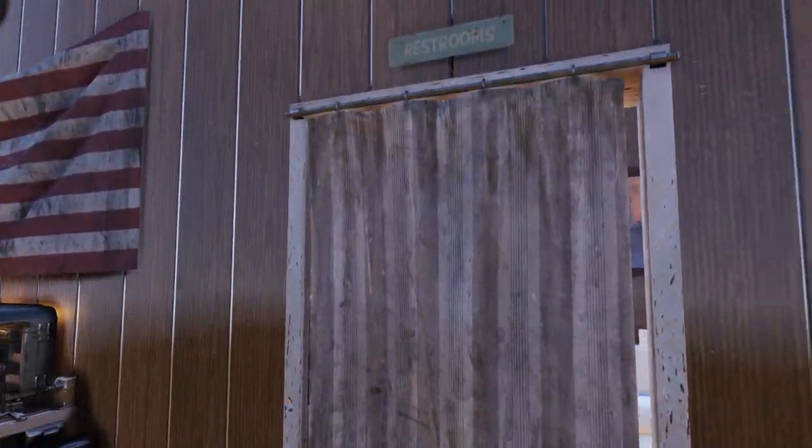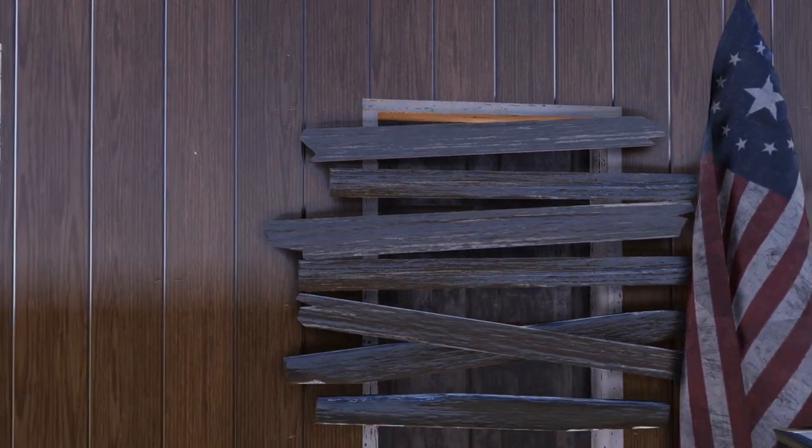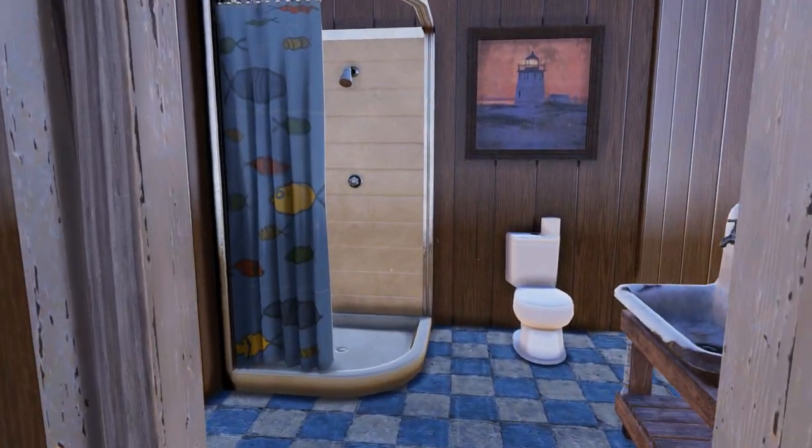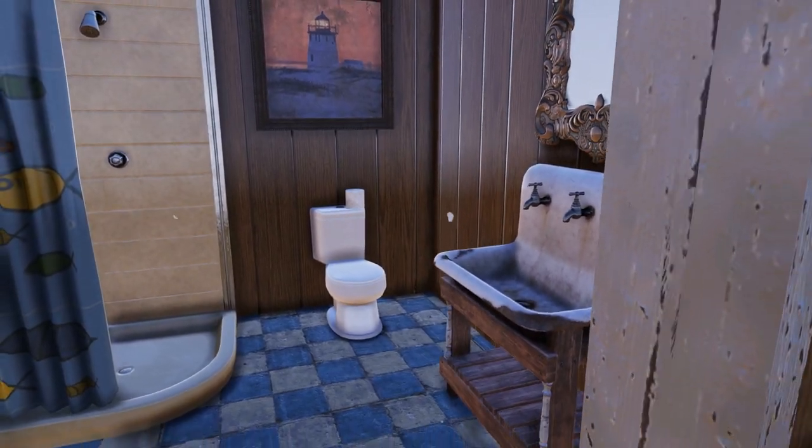We also do have the three rooms. So in New Vegas, this is a restroom, this is a restroom, and then this is a boarded-up door. However, in my version, this is the restroom with a shower, toilet, and a sink.